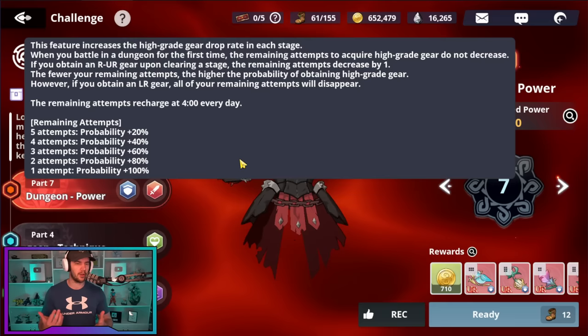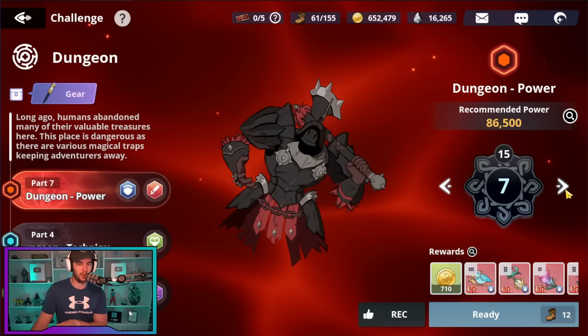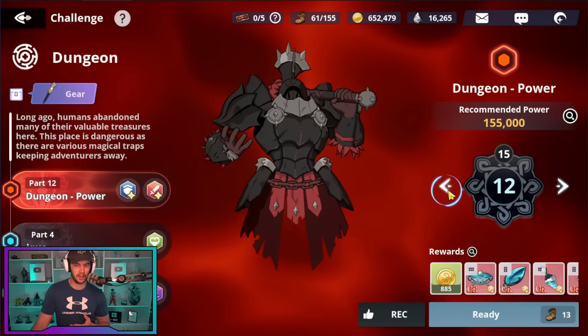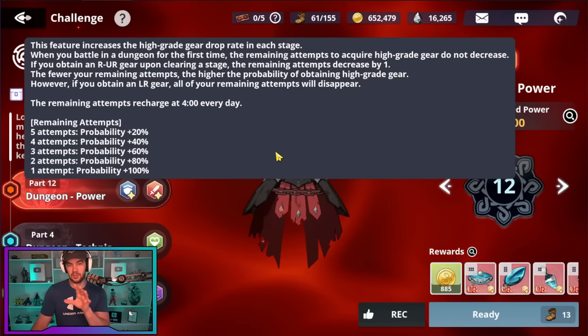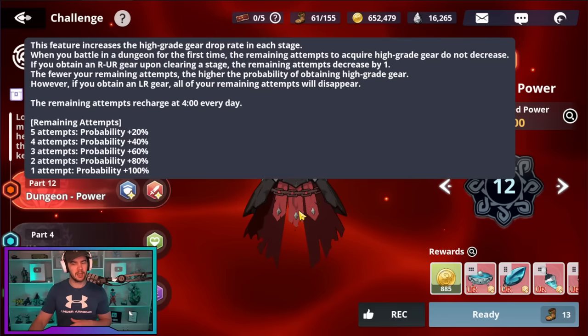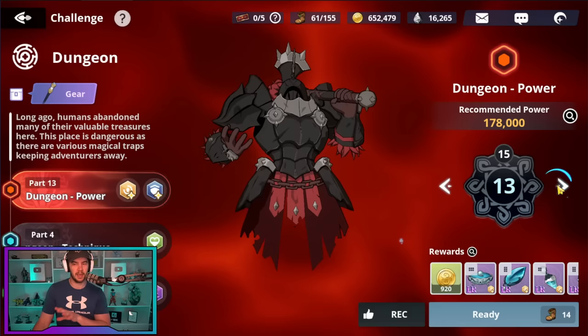My one tip so you don't burn all your stamina on useless farming: if you're still on UR gear stages — meaning stage 12 and earlier — just wait, hold out on the stamina grinding and take advantage of this pity system, which essentially gives you an increased drop rate of UR gear on UR stages and increased drop rate of LR gear on LR stages. You can get yourself kitted out in decent UR gear from this system in a few days, and that should get you to farming LR gear.